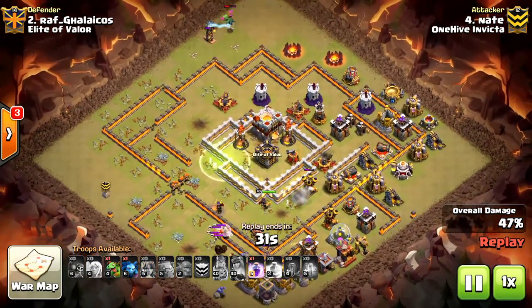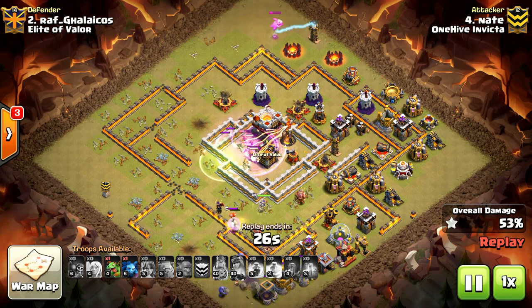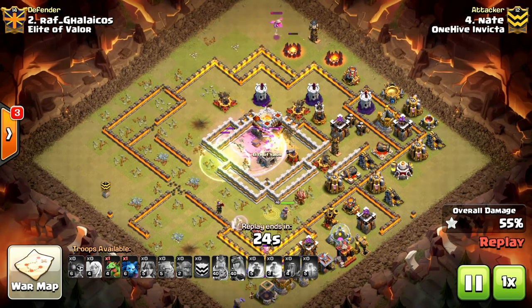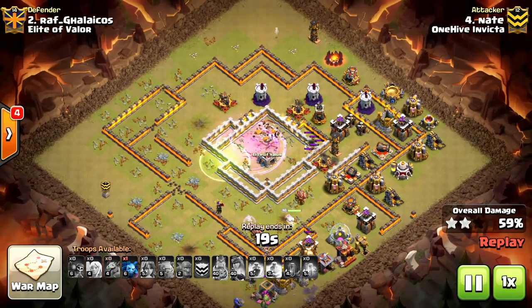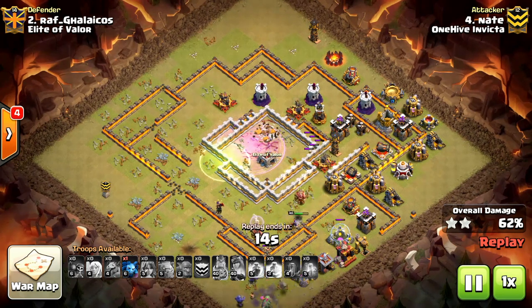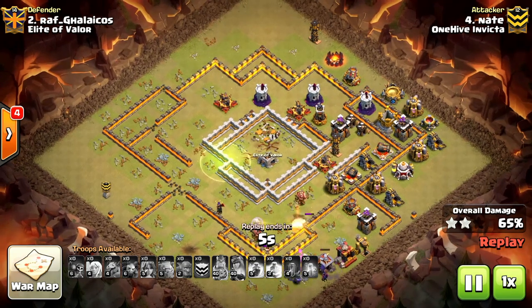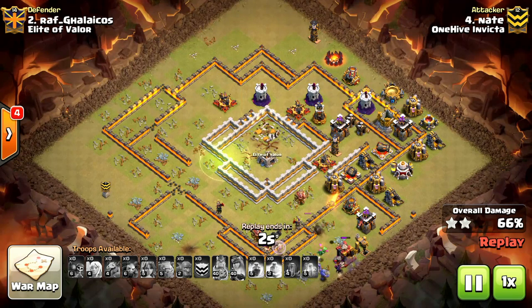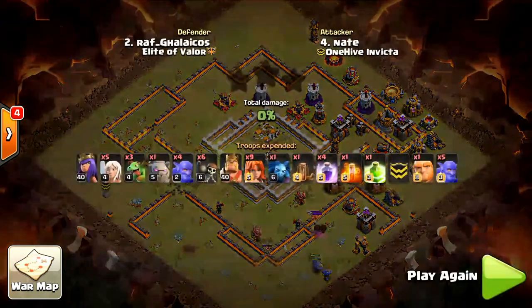Using a baby at top for extra percentage. There's really nothing stopping him other than the Teslas and bombs up there. Valks go into the core, and there you have it. The attack is done. There's nothing this base can do. He crushed it. There's a baby at the bottom with the bowlers. Queen's still up, adding more percentage. What a solid attack. What a solid performance. I was very pleased with the way this one turned out. Now if we can just have everybody on board with that, that would be fantastic.